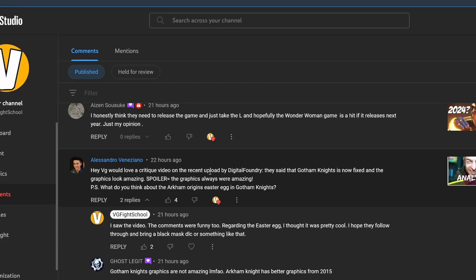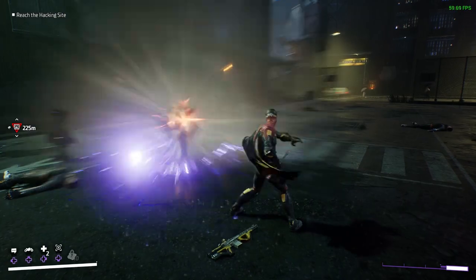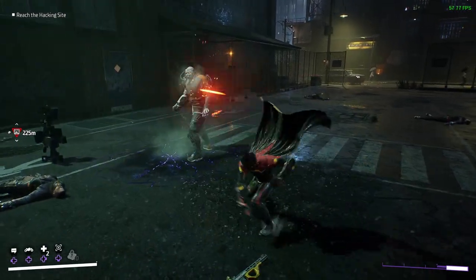He said, would you love to critique a video? We'd love to critique the video on the recent upload of Digital Foundry. They said Gotham Knights is now fixed and the graphics look amazing. Spoiler: the graphics were always amazing. P.S. what do you think about the Arkham Origins Easter egg in Gotham Knights? By the way, there are a lot of Origins Easter eggs and Alessandro has been showing some of them to me. But we'll look at today's video in the perspective of how Digital Foundry came to slightly newer conclusions.